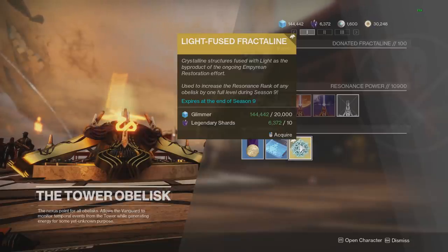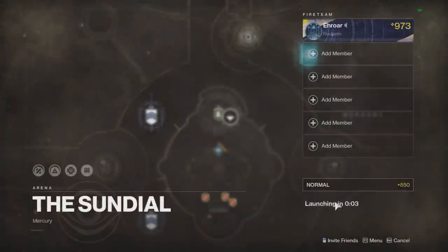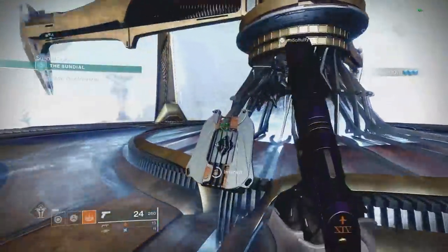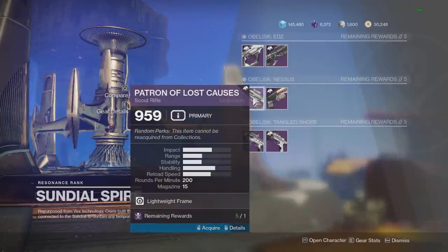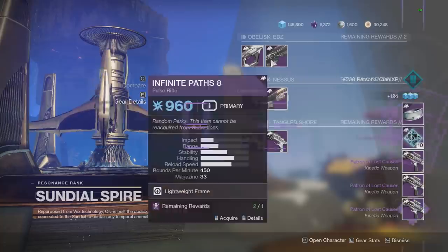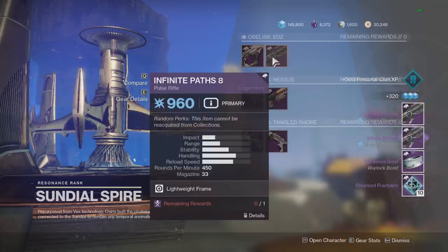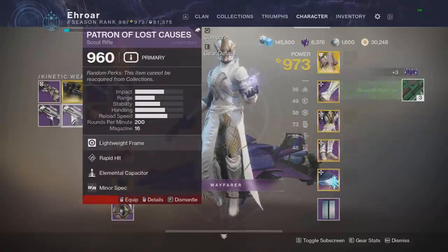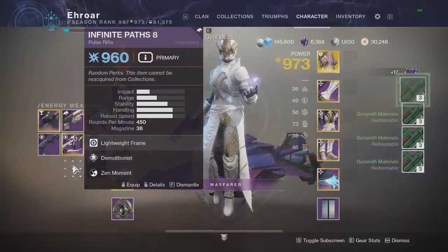If you don't have an infinite amount of glimmer stored up, or don't want to eat into your current legendary shards, in this video I'll show you a way to get an infinite amount of both of those materials without dipping into what you have saved up. What you'll be doing is running the Sundial. As long as you have all your obelisk and season pass things unlocked, you can now get 5 items per run — that's 5 weapons plus 1 armor piece, so 6 total legendary items. You're going to dismantle all 6 every single time, which gives you 4 legendary shards per legendary item, for a total of 24 shards per run. The Light Fused Fractaline only costs 10 legendary shards, so we have more than enough shards and just need to handle the glimmer.